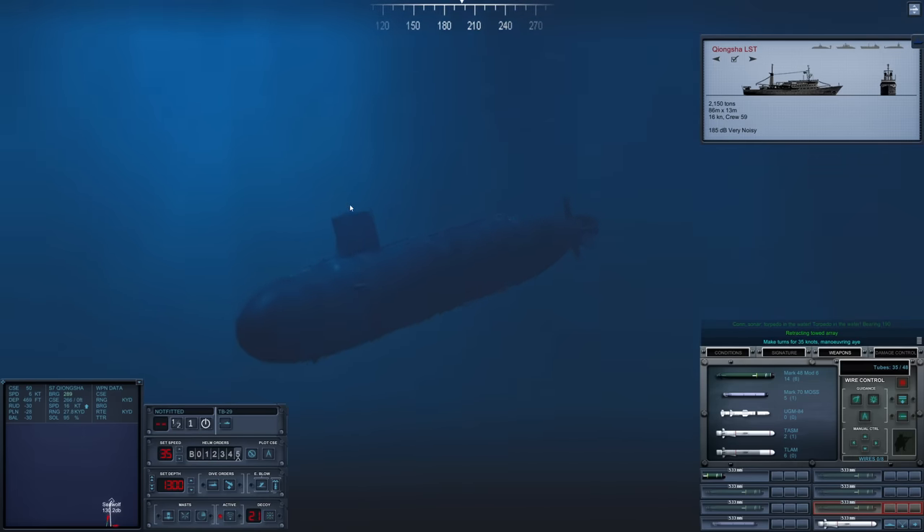Damage control — passing 1,300 feet. Hull's at 86%, we've got some flooding. At least we got Sierra 7. Three knuckles and it didn't throw that torpedo off — that is frustrating. We'll be just fine, we'll have to deal with some flooding here, but nothing's destroyed.